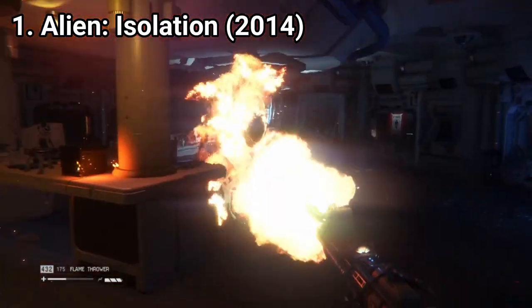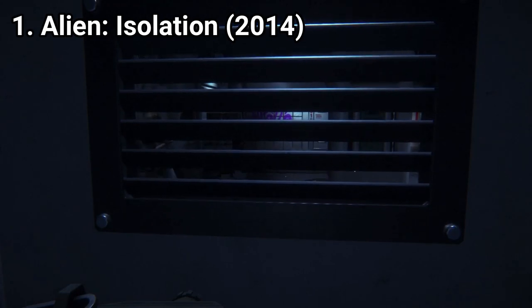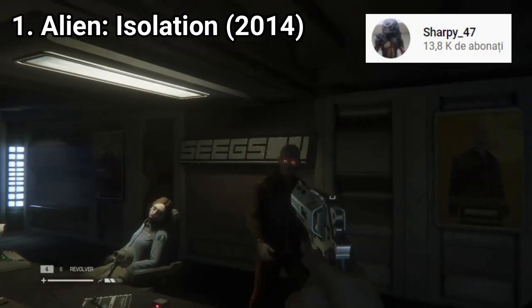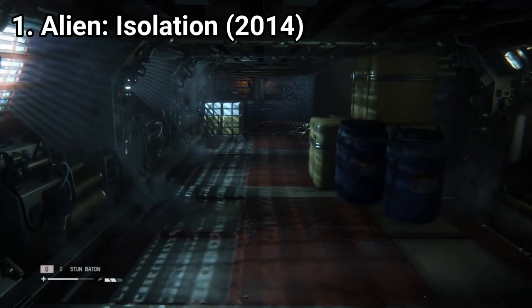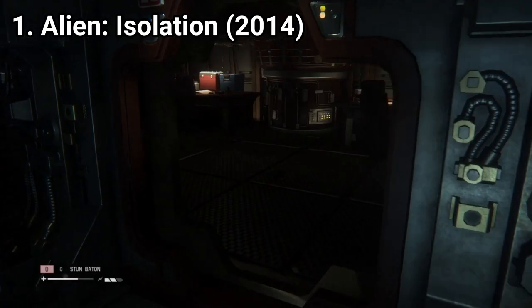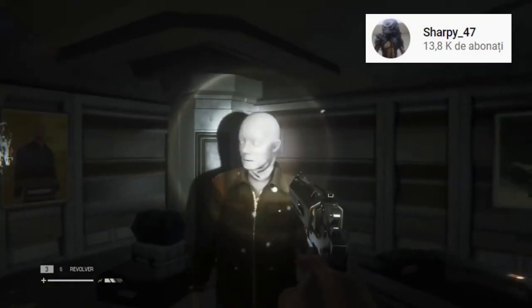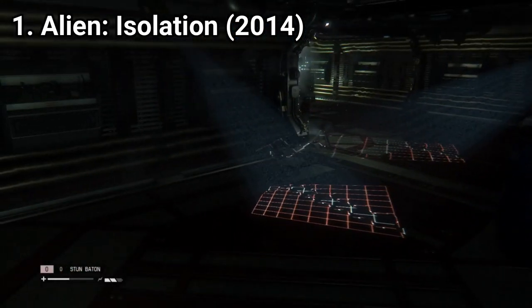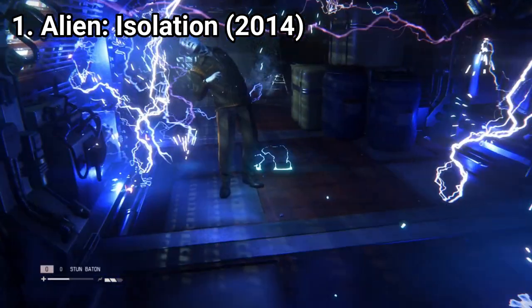Humans are easier to take down. You can take them down with a gun, or with a molotov, or you can throw a noisemaker and let the alien kill the group. Androids are tougher — you can take them out by hitting them with your wrench, though you will barely have any health after such an encounter. You can shoot them, but they take many bullets to stop functioning. The best option for androids is to outrun them, as they can only walk and can't run. Or you can headshot them multiple times, but outrunning them is the best option. You can also disable them with an EMP.